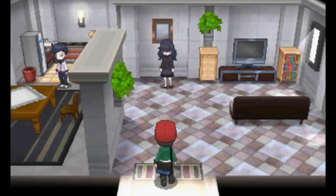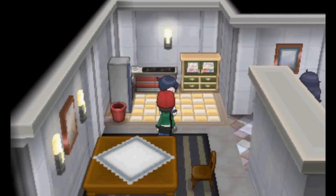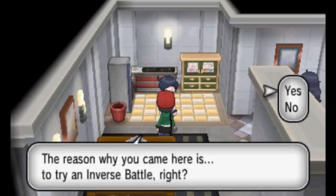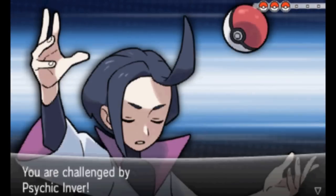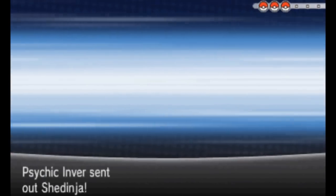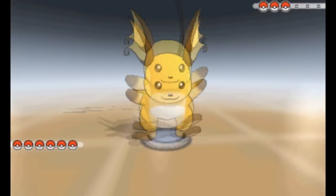Another option is by traveling to the Inverse House on Route 18. You can challenge the trainer there to special inverse battles where all the strengths and weaknesses of Pokémon types are reversed. Defeat the trainer and he will reward you with a random item — it could be any of the berries in the game, any of the Evolutionary Stones, an Everstone, or a rare candy. If you can beat him without losing any Pokémon, he will give you three of these rewards instead. However, you can only challenge him once per day.